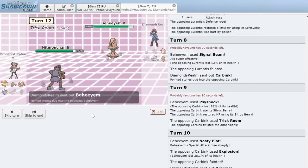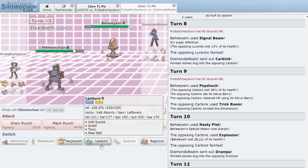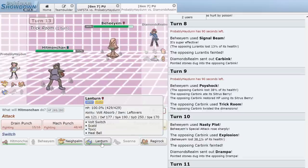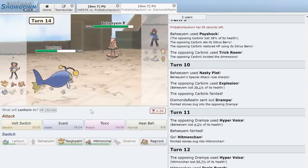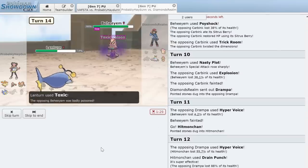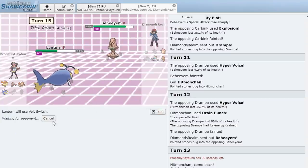In comes Beheeyem. I think about going Lanturn to get a Toxic on it. He just uses Psychic — doesn't do much. We go for Volt Switch but he gets Synchronize and passes the Toxic back to us. He sets up Trick Room again. Now it's going to be faster, but we can live an attack. We need Rapidash — this Trick Room really messed me up.